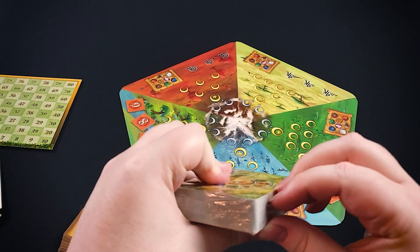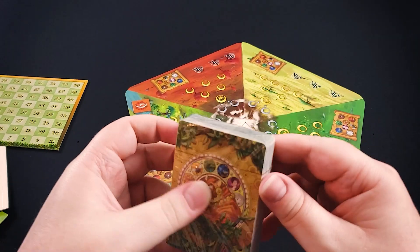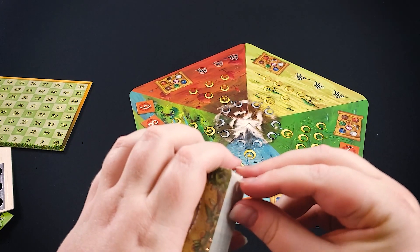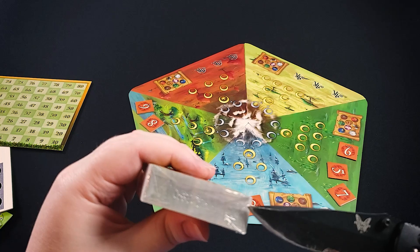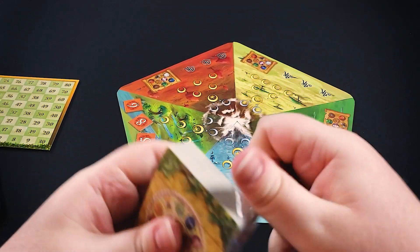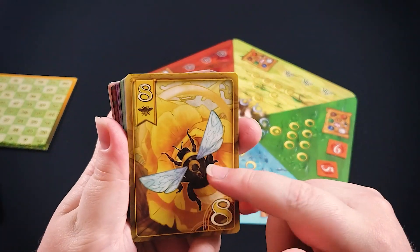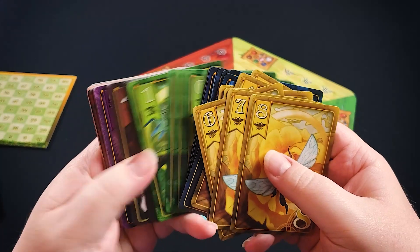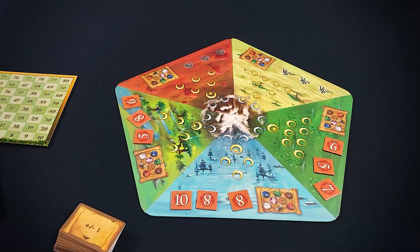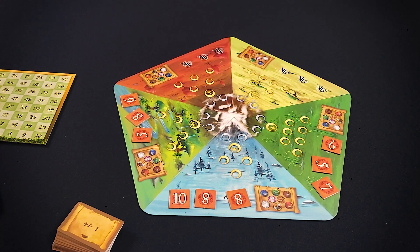Each player is going to be dealt four of these cards at the beginning of the round, and every time you play a card you're going to draw from the deck that number of cards back. So most of the time you'll have four cards in your hand — there are some exceptions, but for the basic game you usually have four cards in your hand. These cards have a suit or an animal type, and then they have a number. It goes from eight to one in all of the different suits.